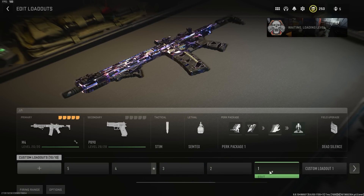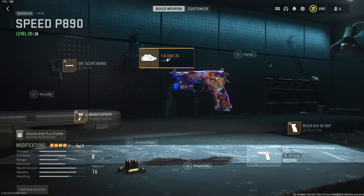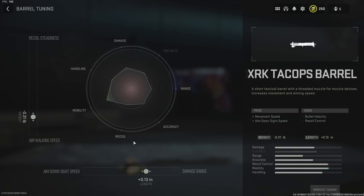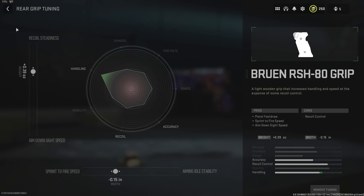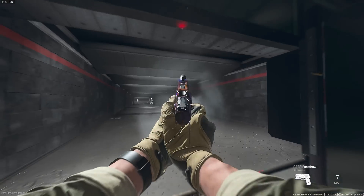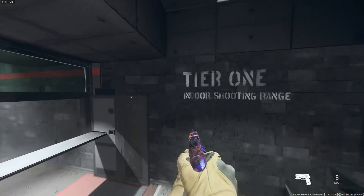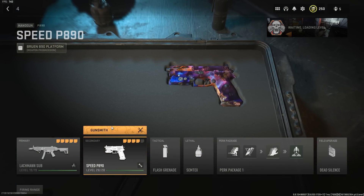These are my five favorite class setups for SND — the ones that will give you the most advantage. For a secondary, I use the P890 pistol. You don't need to make it a recoil control weapon; I'd always recommend this if you're not running a knife. The attachments are the Diode-70 Laser, the Bruen Rush 80 Grip, the Bruen Express trigger, and the XRK Tag Ops Barrel — this build is focused on movement. Here's the tune for the barrel, the trigger, and the grip. You can add hollow points as a fifth attachment, but I wouldn't recommend that unless you're trying to be toxic. The recoil isn't bad and it'll be perfect for rushing.